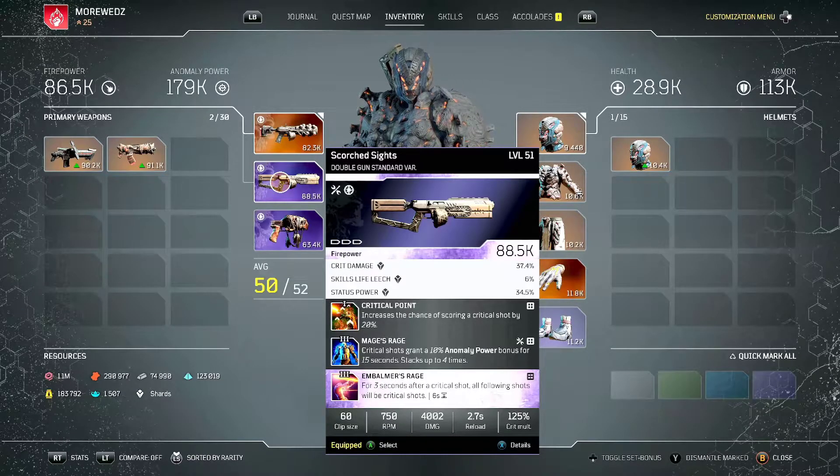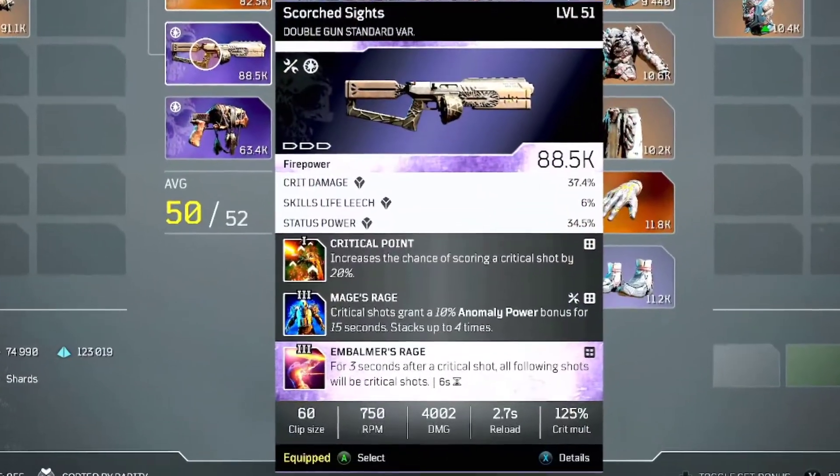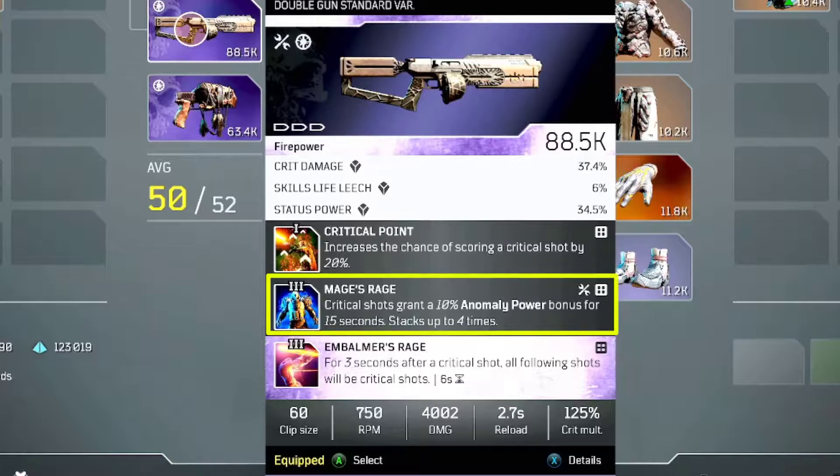The way this works is we have Mages Rage on there. Mages Rage is going to be one of the most important mods in this weapon combo. Mages Rage says: a critical shot gives a 10% anomaly power bonus for 15 seconds, stacking up to four times. That's 40% anomaly power bonus for 15 seconds, which will convert into so much damage.